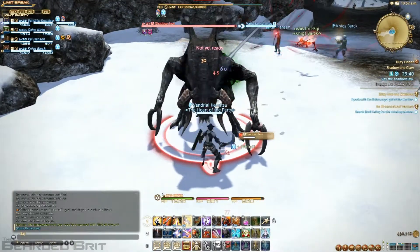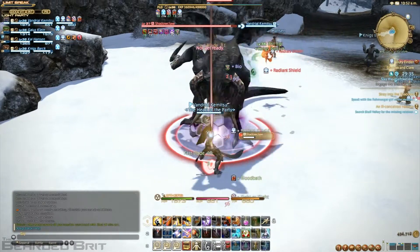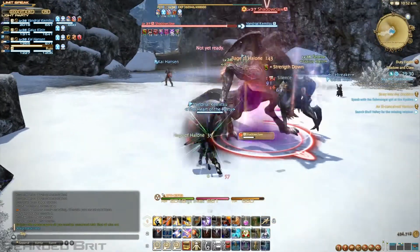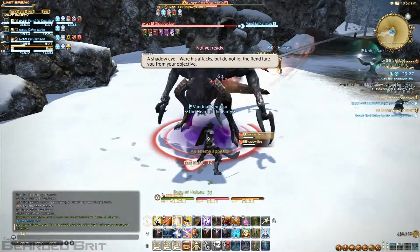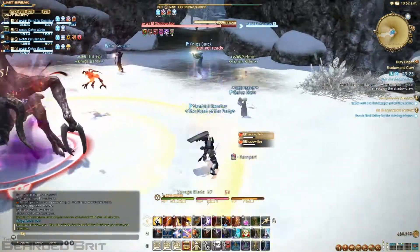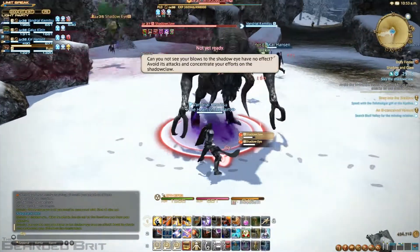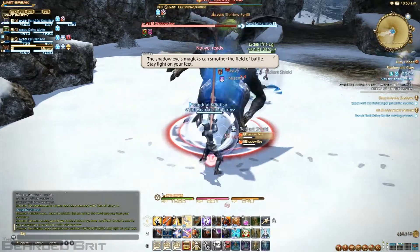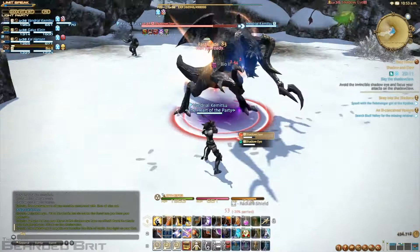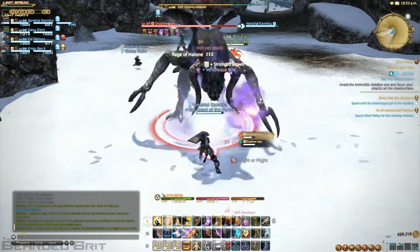There's an eye that spawns in — I don't know, it's probably about 10% into the fight, something like that. He just flies around the edge of the room and does damage to people, and that's pretty much it really. You just have to either move out of the way by standing close to the middle or just healing it up. There's this massive AoE — that guy took a hell of a lot of damage. It does deal quite a lot of damage so the healer has to kind of be on their toes with it, but for the most part it's not really something you have to worry about.